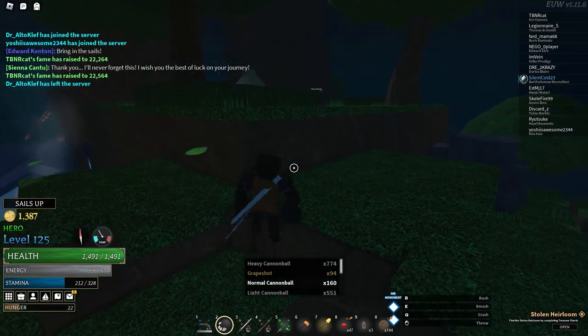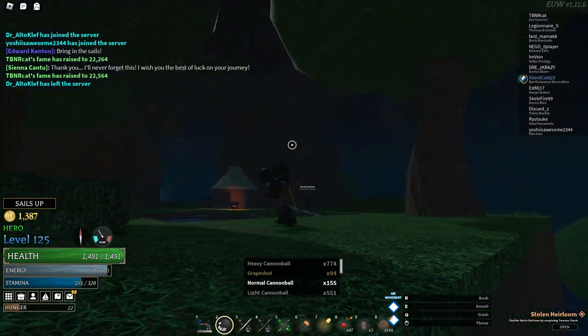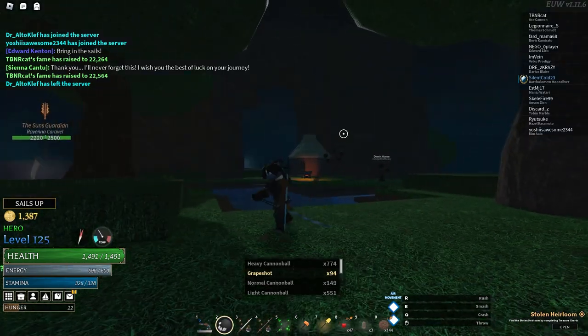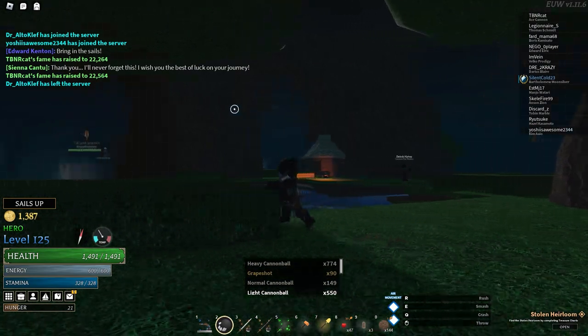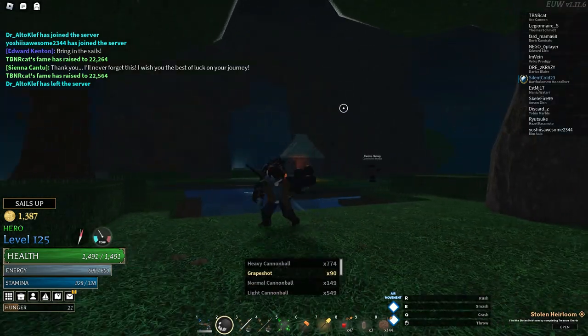Now for the fighting style itself, as you can see, all you do is basically throw the cannonballs. As you can see from the bar there at the bottom, you can choose which type of cannonballs you want to use, similar to how it operates when you're on your ship. I've seen a lot of people say Canifest is kind of dooky, but if you got the right type of cannonballs and you just keep hurtling them at people, it's kind of busted.